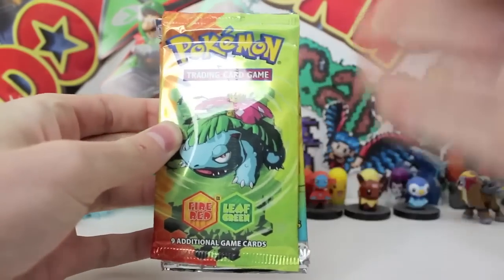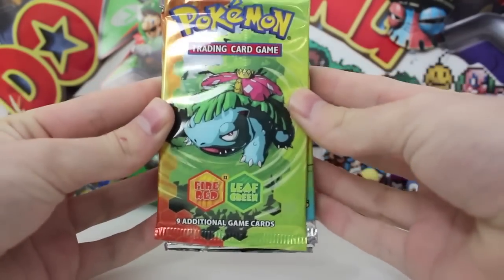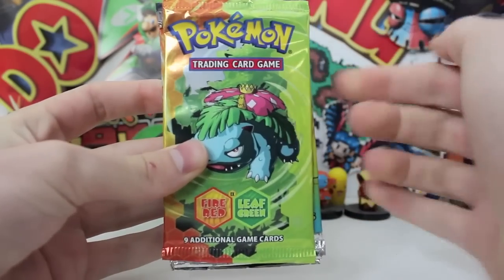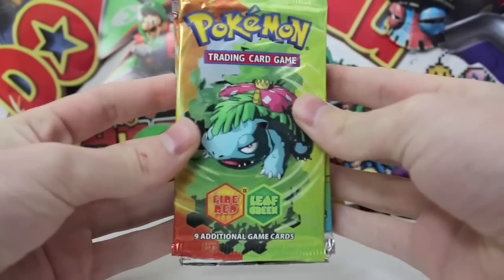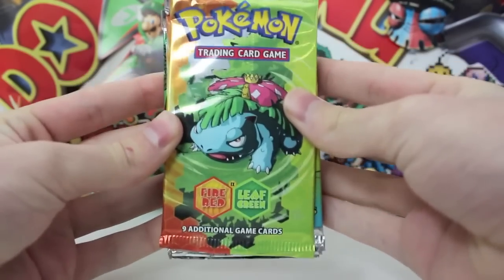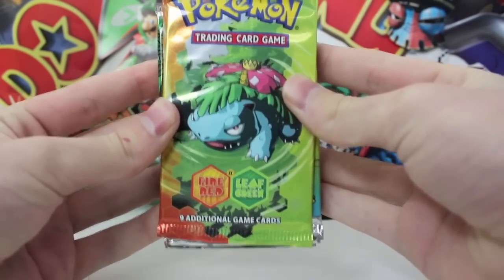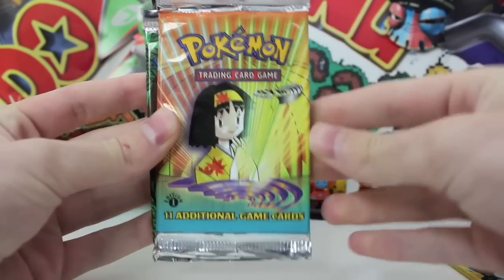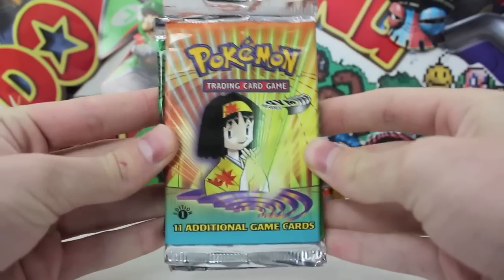I'm not even kidding — the very first boost pack they sent us is an EX FireRed LeafGreen with Venusaur on the front. These bad boys go for like $40 to $45 on eBay, it's so crazy. And we have one to open right now. The chances are we could actually pull a Blastoise or Charizard EX, and the Charizard EX goes for like $150 to $200 on eBay — so that's crazy.